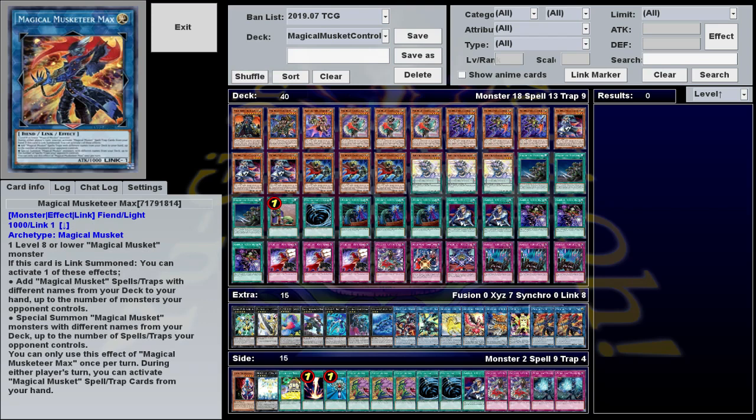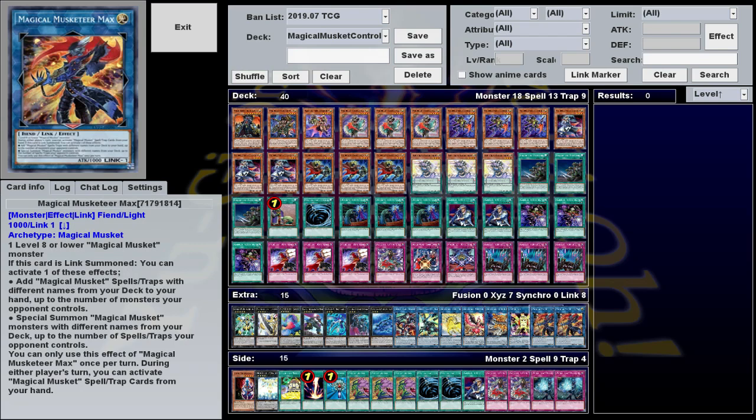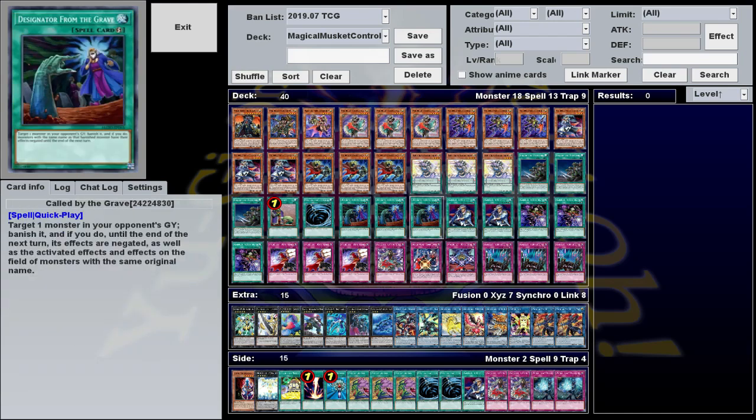And also you can summon him off of Max, the new Magical Musket Link. This is a Link 1, which means you can make it with any individual Magical Musket. And when it's summoned, you can either add Magical Musket Spell Traps from your deck to your hand equal to the number of monsters your opponent controls, or summon Magical Musket monsters from the deck equal to the number of Spell Traps your opponent controls. So yeah, this thing is kind of insane. It's the reason why we play Called by the Grave at 3, because if you can get this effect off without being hand-trapped, you can usually search and or summon like 3 cards from the deck, which is pretty broken in just about any deck, but specifically in this one where the Spell Traps are all really powerful and the monsters can loop for infinite advantage.